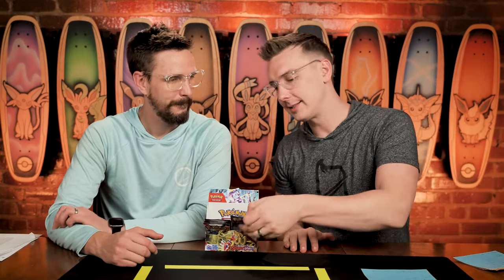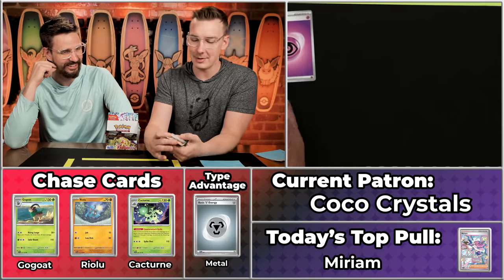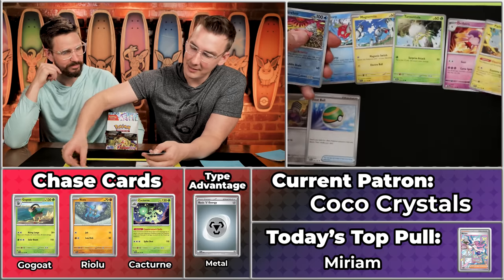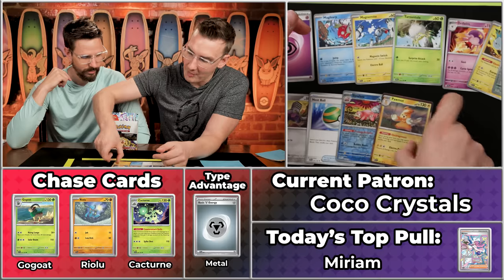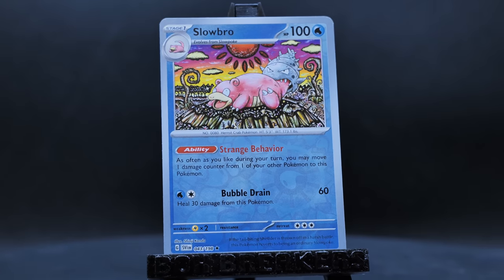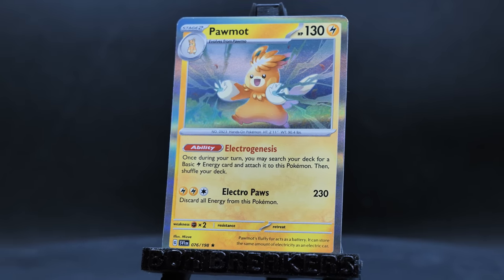Alright, next up is Cocoa Crystals — formerly known by another name — with three points on the season. I cannot believe what we were seeing in that last pack; I thought it was going to be last place, then 40 points! We've got Eyeball Energy, then the Varoom scores. Magikarp, Magnemite, Tarantula, Driflim and the Nest Ball score, Pachirisu, Slowbro scores, Zangoose doesn't, and Palmat. Five points overall — that's going to bring them to eight on the season. Very close to the Big Steve spot, but misses out.